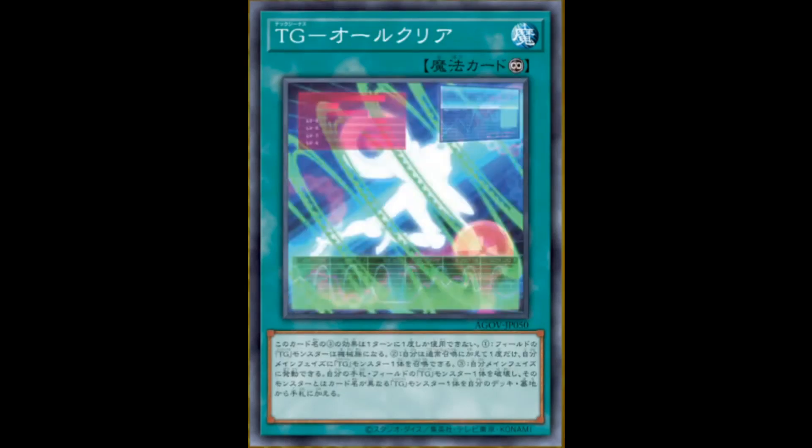And now to a continuous spell, Tech Genius All Clear — a clear reference to Antinomy doing its synchro summon. The first effect is that Tech Genius monsters on the field become machine monsters. That's really helpful, especially for some of your effects. The second effect: during your main phase, you can normal summon one Tech Genius monster from your hand in addition to your normal summon. You can only use this effect once per turn — really helpful to extend plays overall, especially when some effects can only be activated on your field. Third effect, hard once per turn: during your main phase, you can destroy one Tech Genius monster from your hand or field, and if you do, add one Tech Genius monster with a different name from your deck or graveyard to your hand. Some Tech Genius monsters have effects when they're destroyed, so keep that in mind. Overall just really good to help set up your plays.